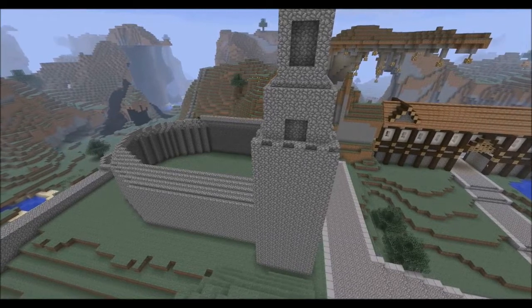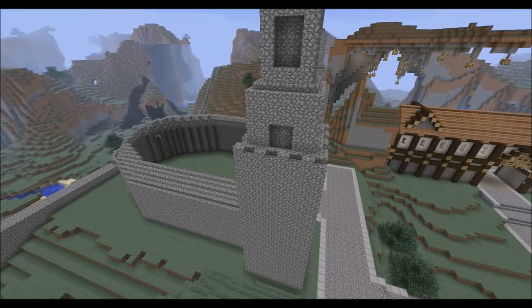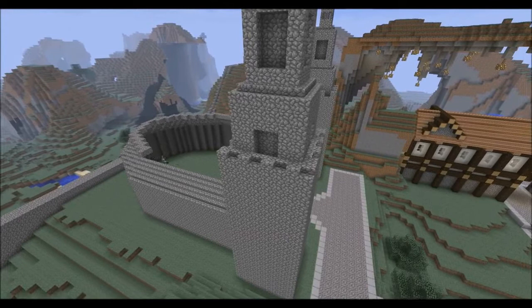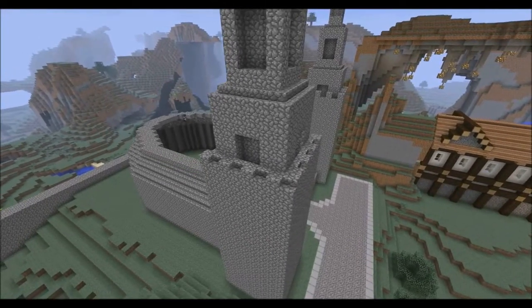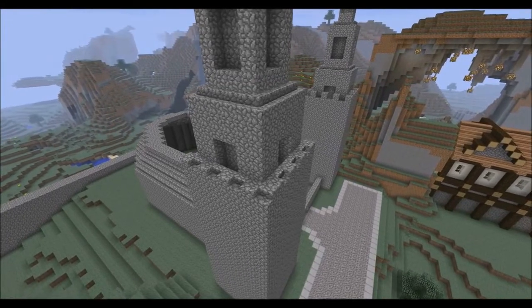As you build up the cobblestone stairs I make it more of a curved shape rather than completely flat or a complete triangle shape. Later on I give more detail to the actual towers themselves rather than keeping them plain. Now I start to use cobblestone blocks to just raise the actual level of the church, then later on placing cobblestone stairs on top.